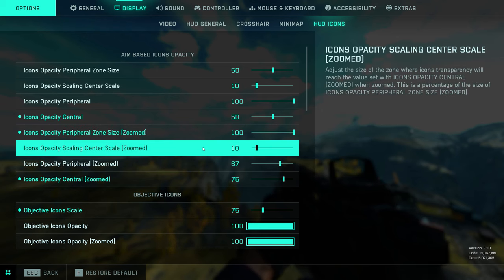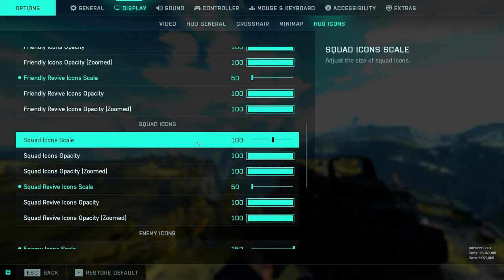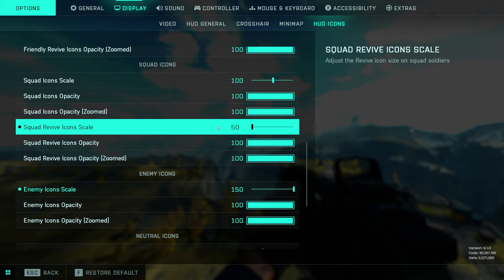One hurdle I ran into is that I would have, for example, the icons for my teammates down at a very low opacity, and sometimes a teammate would jump in front of me while I was ADSing and I'd automatically assume it was an enemy and end up shooting them. In Battlefield 2042 you can have the exact same looking specialist and it could be a teammate or an enemy. I definitely recommend having all of your icons as visible as possible while still not too over the top while ADSing. Rather than messing too much with opacity, I would just turn down the scale a little bit. I'm playing on a 32-inch monitor, but if you're on a 24-inch monitor you might want them a bit bigger.